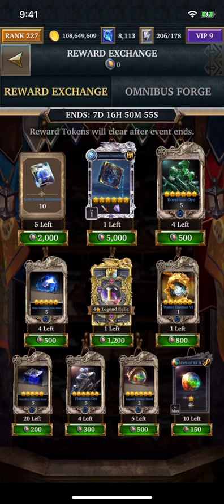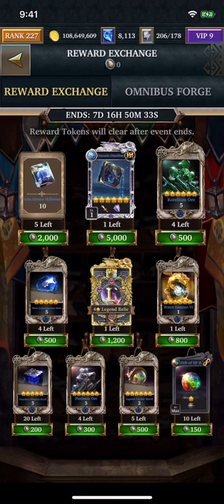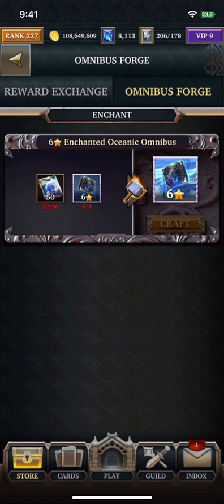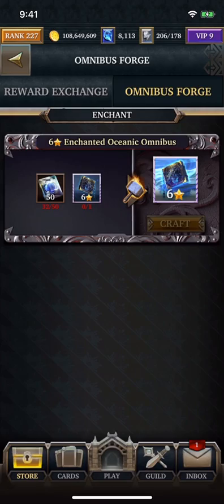I am definitely excited for the Orb of XP, the Legend Relic Shards, and the Diamond Shards because they take forever for me to collect. You can also potentially get an Oceanic Omnibus Relic, which is a guild versus guild attacker Relic that applies to all water heroes. You can enchant it to increase attack, increase health, and also counter Gem Silence. So if you have a hard time with Gem Silence, this is a Relic you can use in guild versus guild.